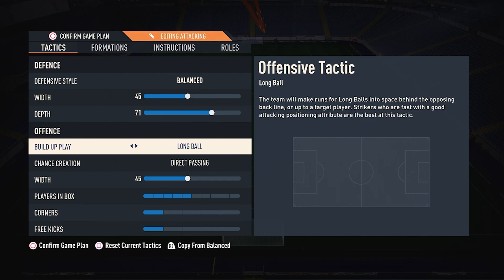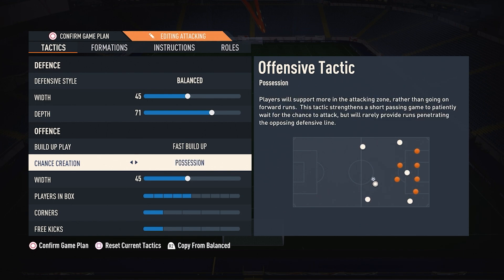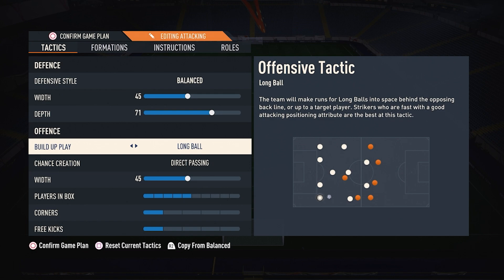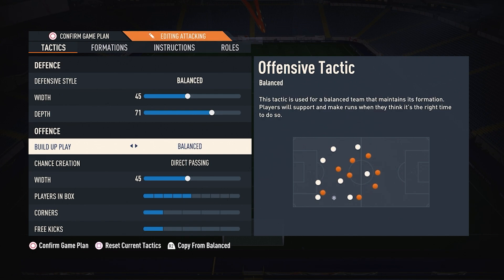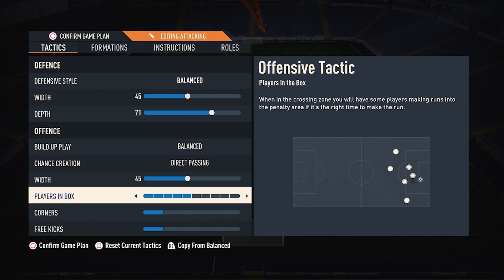Build-up play is always going to be balanced. I can be fancy and tell you I discovered a new tactic — fast build-up, direct passing, possession — but no. I will give you the best tactic, in my opinion: balanced build-up play, chance creation direct passing. For the 4-4-2, the width is going to be 45, players in the box is going to be 5.